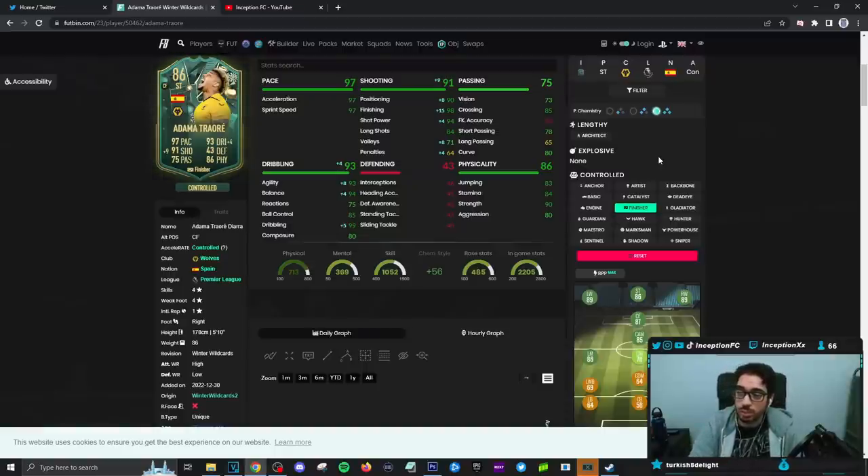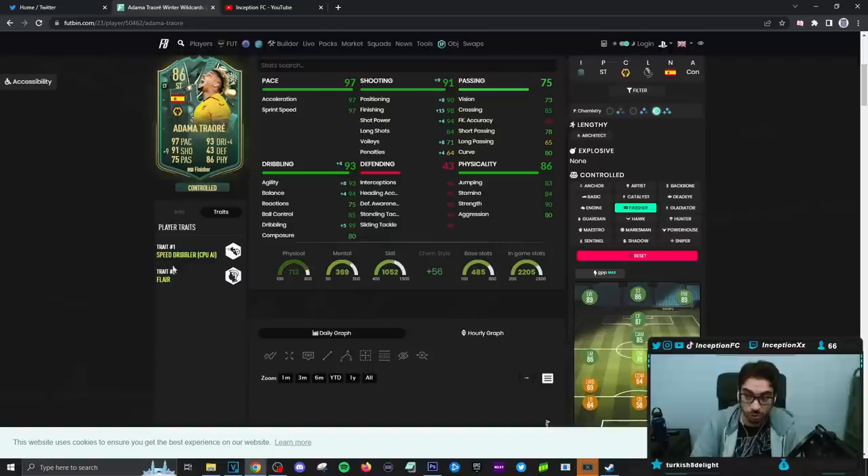So with his shooting, it's going to be mainly for the inside shots. Obviously him being in the areas that he's at definitely looks really good. The traits — speed dribbler — player traits, he definitely looks like a runner type. Like Anaki Williams, he might just be the guy that you just want to kind of send those through balls and lob passes to and kind of break the defensive line in that way.